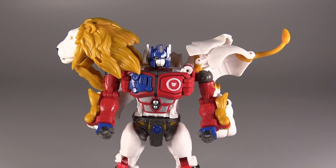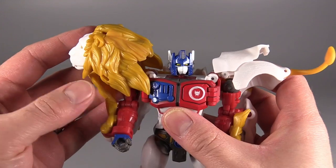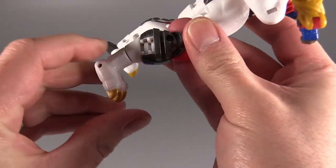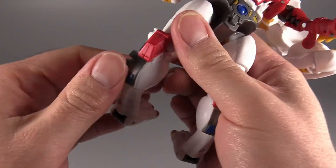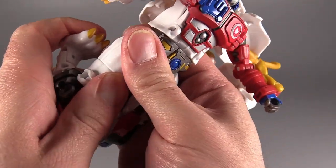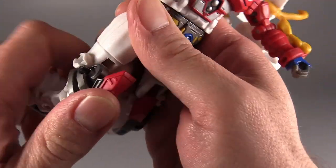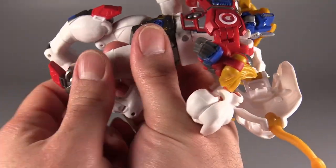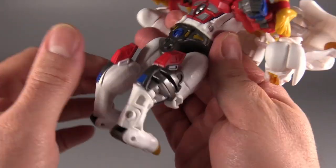This transformation I don't find fun — it's more fiddly and annoying than anything else. To start off with, grab the lion head and pull it away from the body, then flip the lion head and the other shoulder bits back. Come down to the feet, fold the heels up, and turn the foot around 180 degrees — do that on the other side. Then come to the knees, bend the leg forward, unpeg it at the upper joint, and fold that red joint up until it snaps into place. That requires a little bit more force than I'd like.